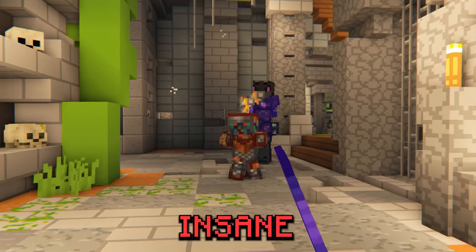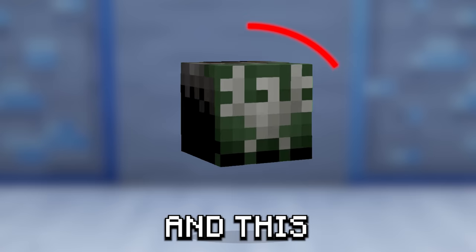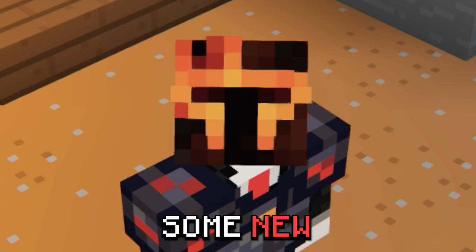This free shotbow is literally insane. This 70 million coin sword out-damages Hyperion. And this cheap cloak buffs your damage by a lot. In this video I'll be covering some new cheap and OP items that you should try.